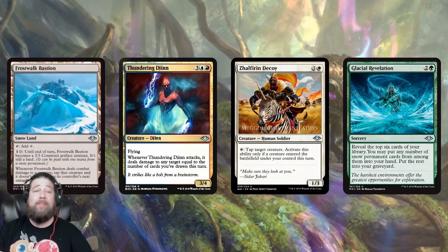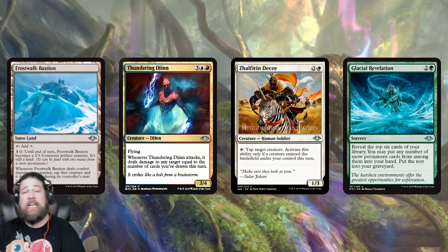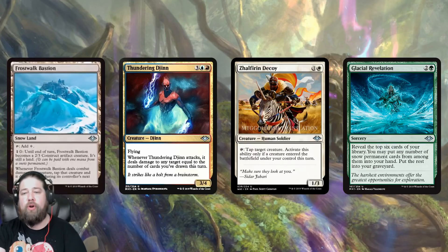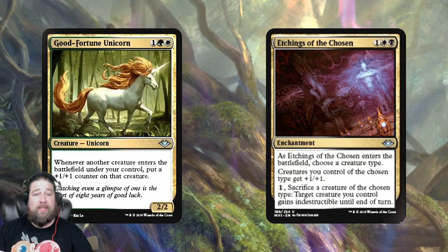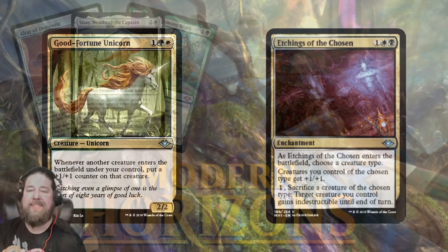We also got a ton of interesting lower-rarity stuff that will probably mostly be fine for limited: Frost Breath Bastion, Glacial Revelation — good if you have a lot of snow permanents. Thundering Djinn can be sweet if you can draw a bunch of cards, maybe in a wheel-based Commander deck dealing a ton of damage. Zelfree's Decoy is mostly an aggressive tapper for limited. Good-Fortune Unicorn — if you play a lot of creatures, you get a lot of counters, maybe proliferate them. Etchings of the Chosen is a unique anthem for certain tribal decks.